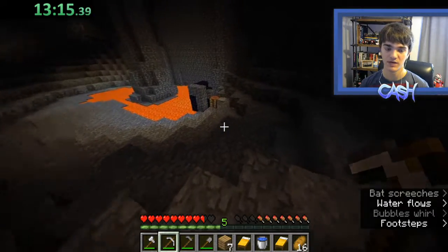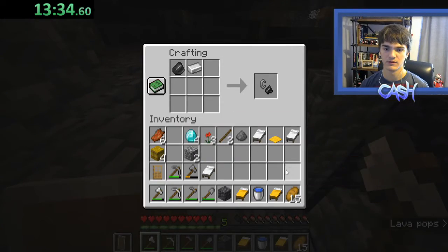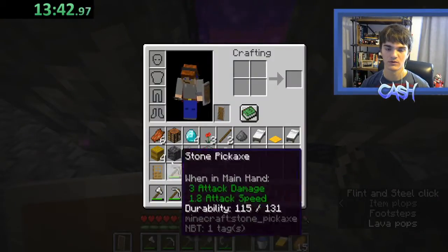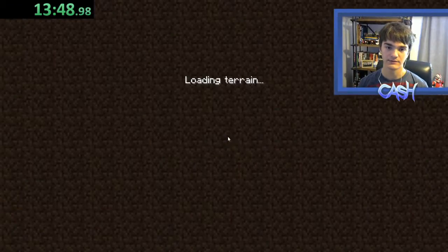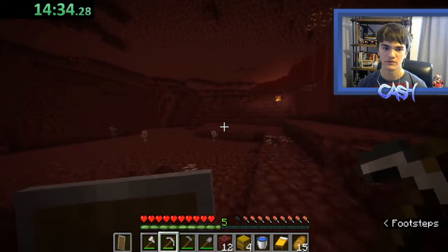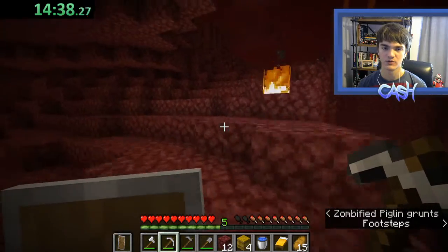All right, and then this can make flint and steel. Thank you. I'm going to light the portal. Get those out because I'm going to need them. Let's go. We need to go deeper. I'm just going to mine any surface gold that I come across, because I'm going to need some gold armor.